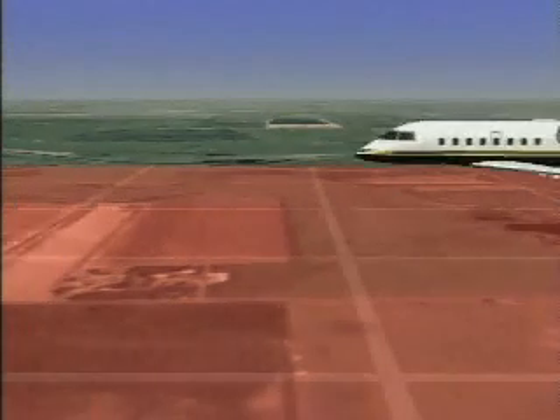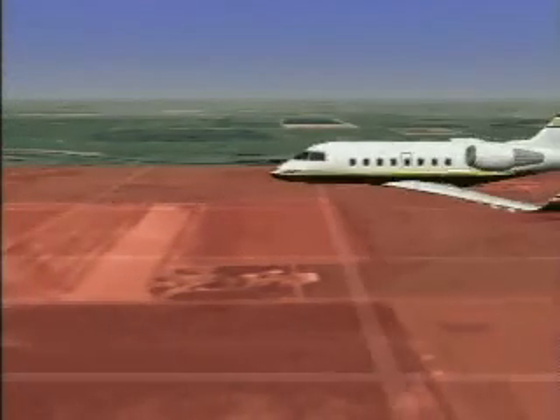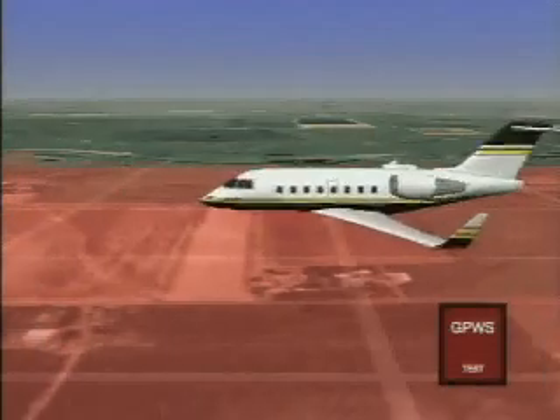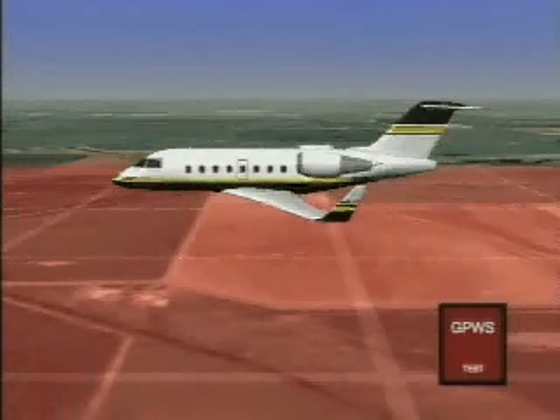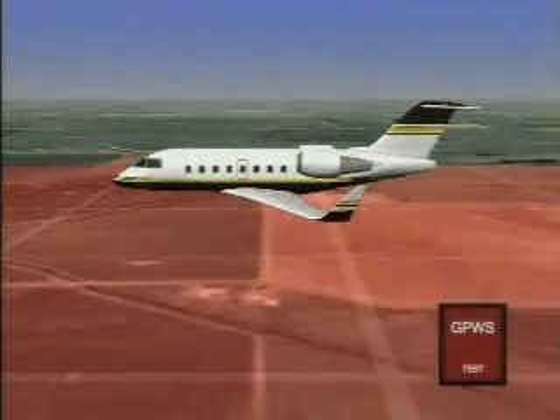If the aircraft penetrates this floor during the flight, the red GPWS warning lamp will illuminate and the voice alert "too low terrain" will be heard. Once the aircraft is safely back above the protective floor, the red warning lamp will extinguish and the voice alert will cease.